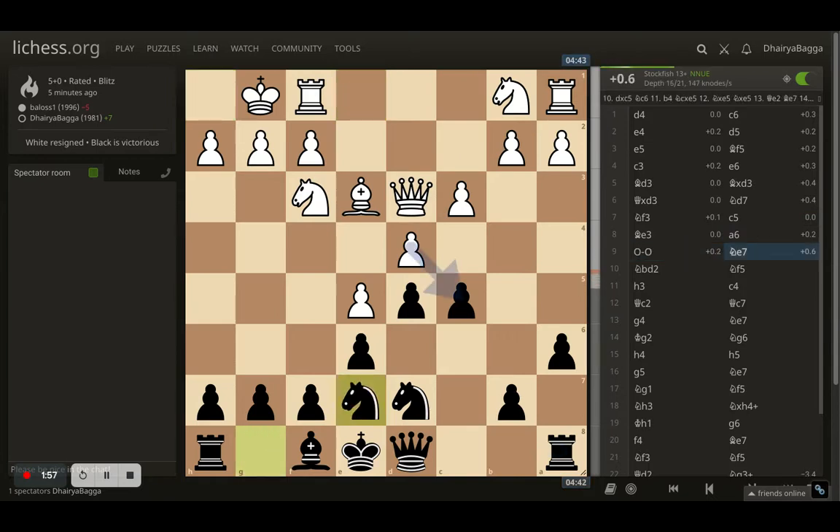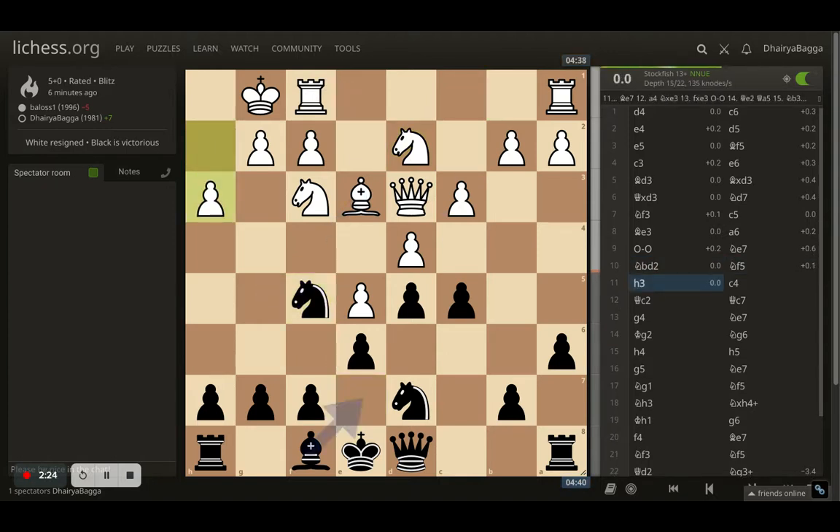White castles, I go with knight to e7. Yes, it's a mistake - White can take the pawn, but it can be recovered after knight to c6, attacking the pawn twice, which would be tough to defend. We can also get our bishop into activity. White plays knight to d2, developing the knight. I went with knight f5, attacking the bishop.